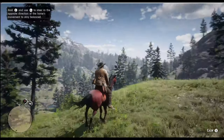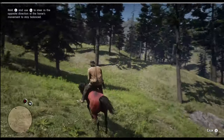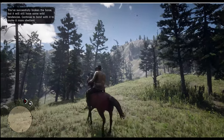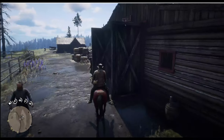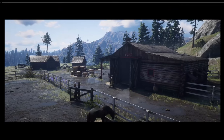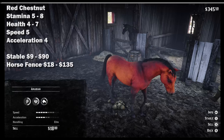The stats of the Red Chestnut are pretty similar to the Warped Brindle. It has a stamina starting at 5 and going to 8 at level 4, a health going from 4 to 7, a speed of 5 and an acceleration of 4. You can sell it at the stable for 9 dollars if not bonded at all, or 90 dollars at level 4. At the horse fence, it will go from $18 to $135.